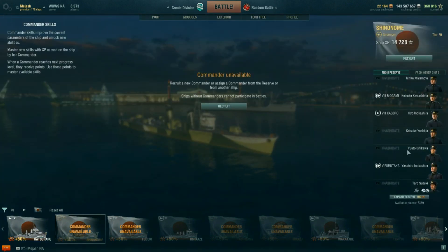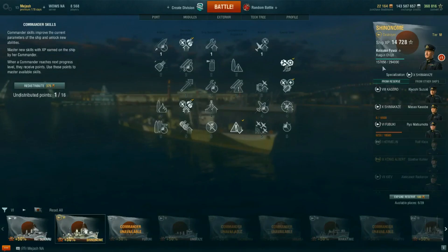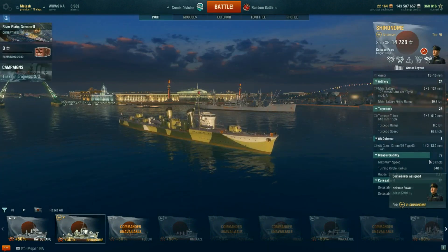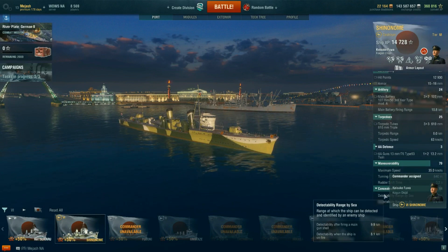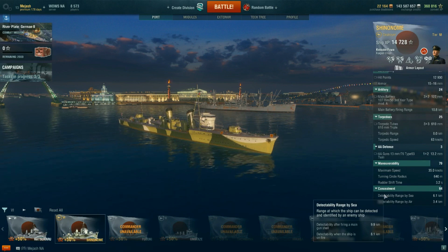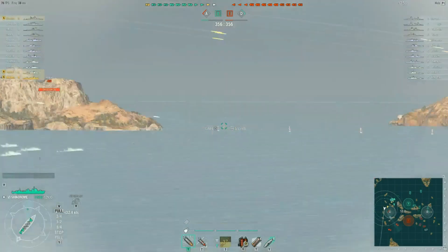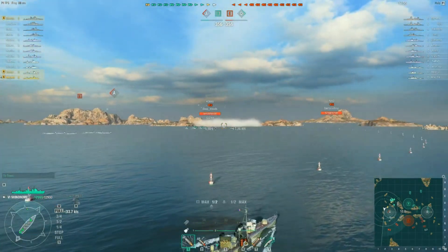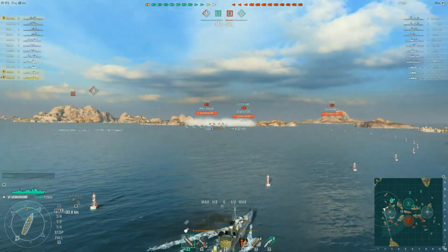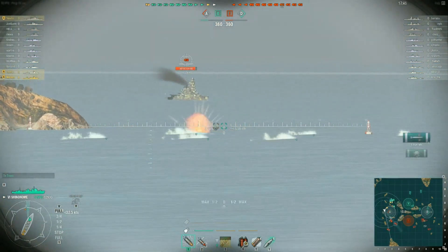The biggest upside of this ship is that it's a premium — you can switch in any captain. Here's my Shimakaze captain from the reserve. You instantly get that detection range down to about 6.1 kilometers, which is pretty respectable, and a stealth firing range of 9.9 kilometers. The Japanese destroyer line is known for its alpha damage and guns doing really good damage — they just shoot slower. If I was in smoke or a DD was rolling up, or even shooting at battleships and cruisers, I was doing a lot of damage.